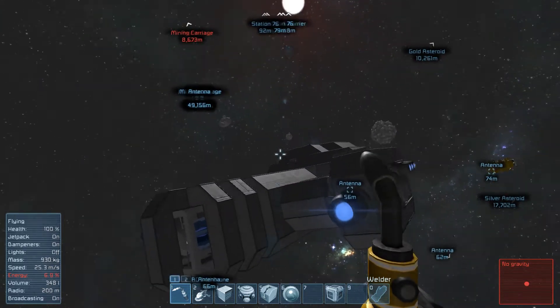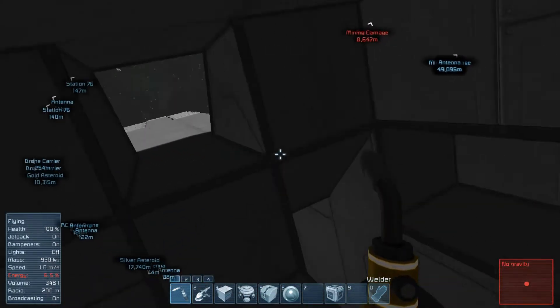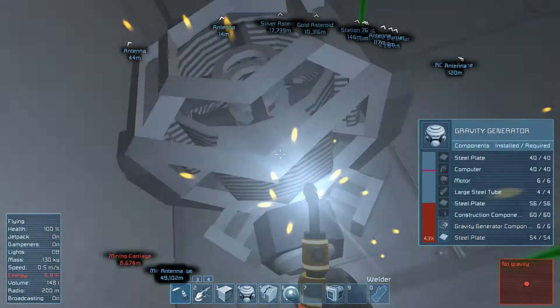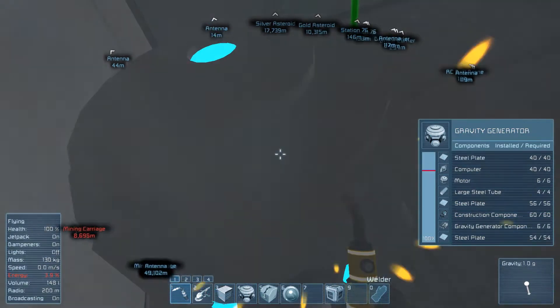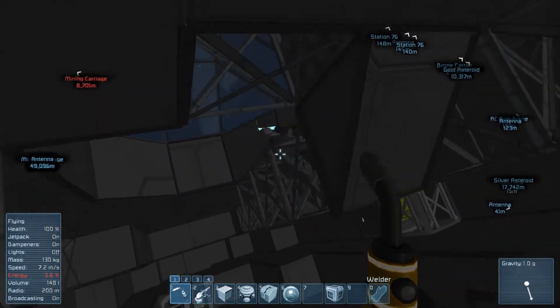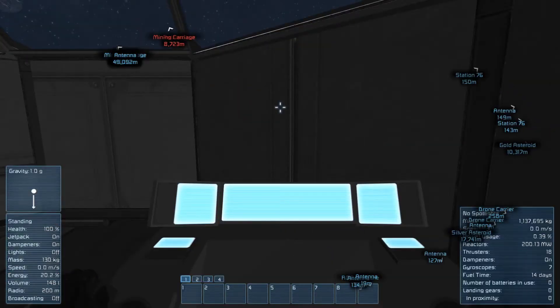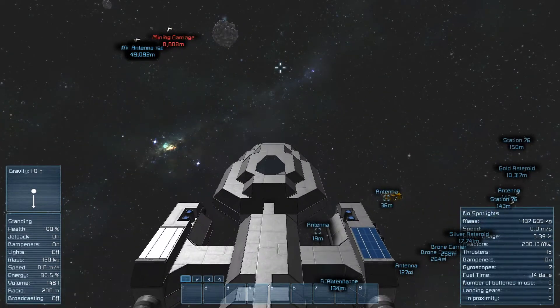Now we can finish that — we at least have gravity in the ship. Life support is at three percent, not good. I'll start up the reactor components again and in the meantime weld the steel parts around the ship.